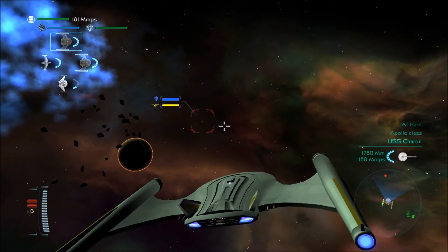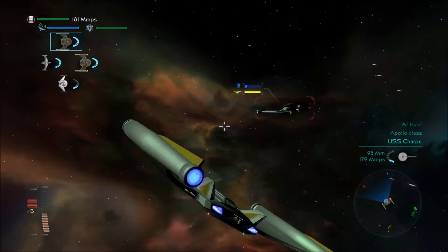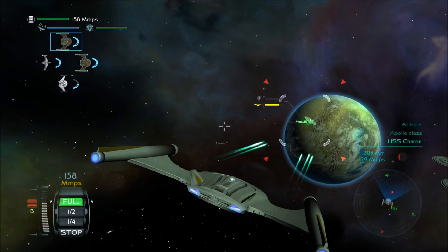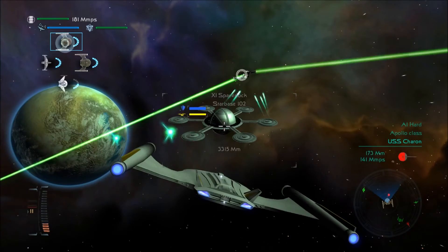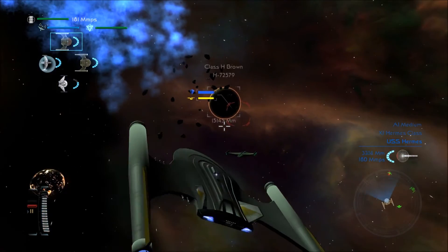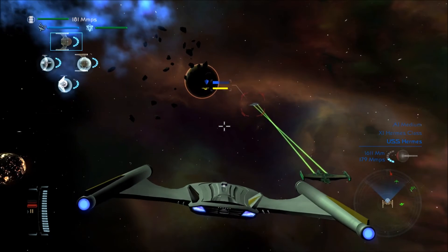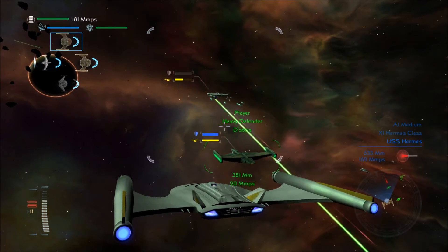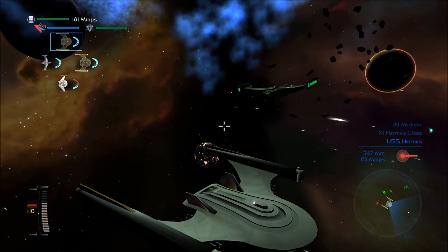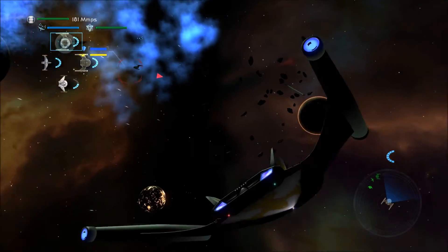There's an Apollo class — it's so small compared to the newer ships. Come on, turn again and fire. Torpedo, torpedo. There we go. See, that wasn't that bad. AI Hard — it's not anything. An Intrepid class against my Heavy Defender? It's not gonna work, I'm sorry. I did destroy it with my rear disruptors — that was cool.